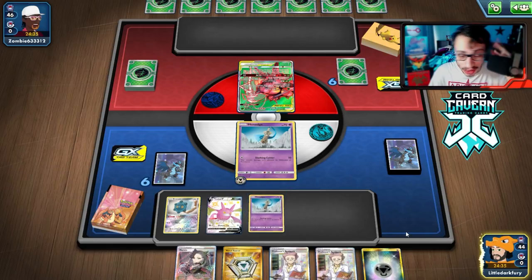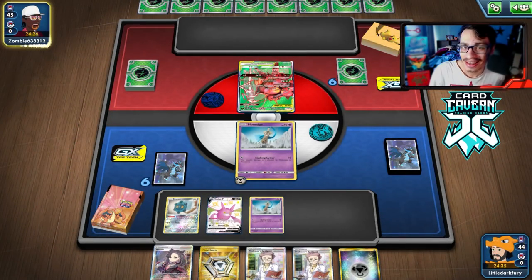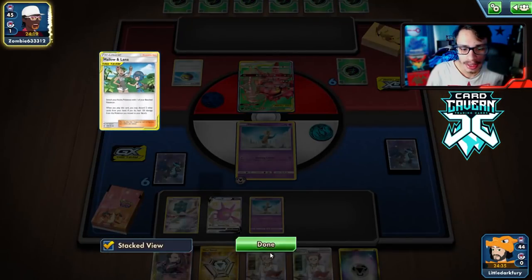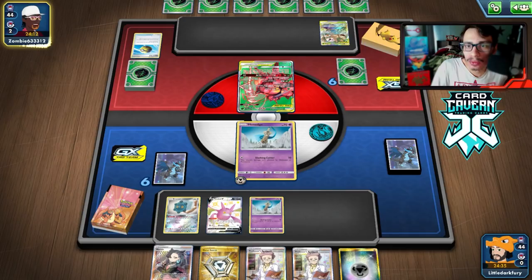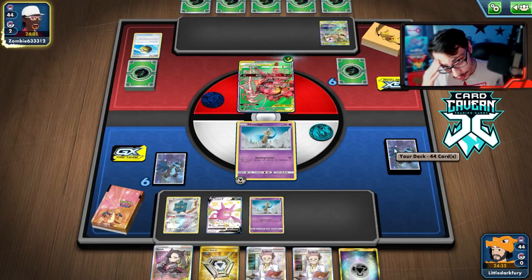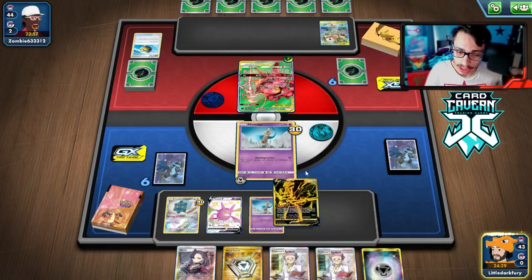The Sword Aegislash did the most work this game over the Shield Aegislash, so we kind of reversed the roles. We did take an L to ADP, which sucks — but what do you expect? Anyway, final thoughts on the Aegis Swap deck: really cool deck. I'm not sure it's super good. If only we could play more than two of each Aegislash — I think this deck could be a lot more fun. I wish the Aegislashes did more damage.